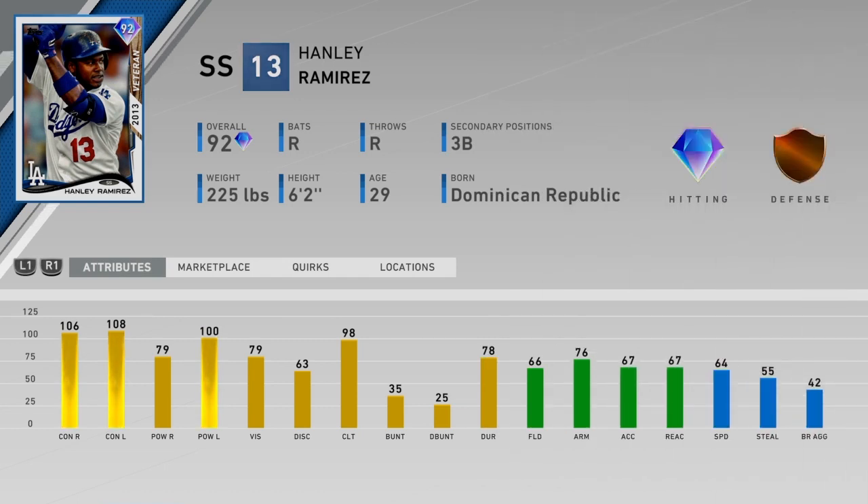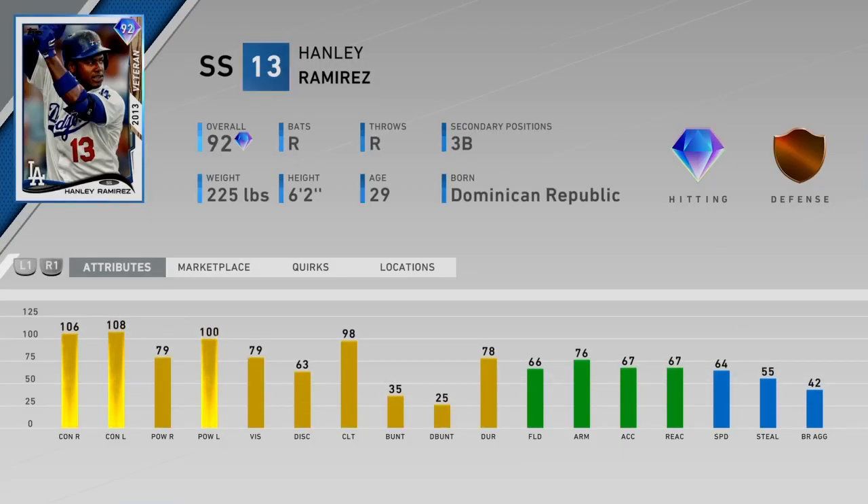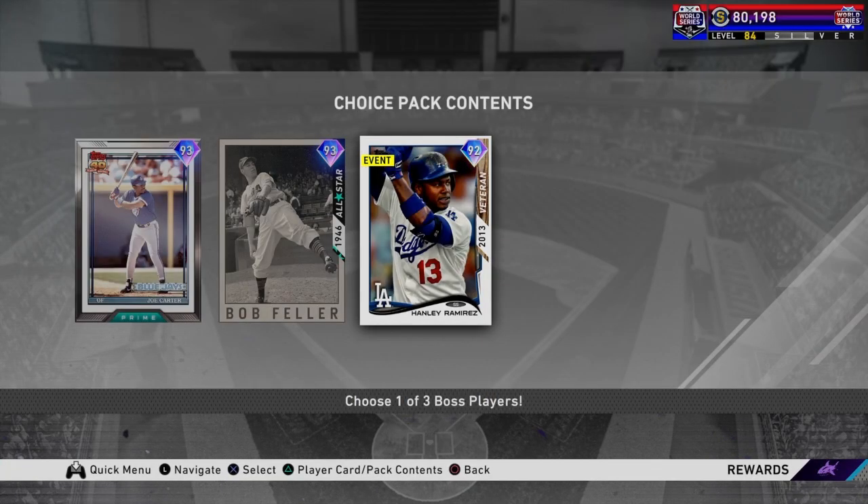And then finally we got Hanley Ramirez, a fan favorite. Really, really nice hitter — all around, like hundreds almost across the hitting categories right there. His bronze shield is what hurts him. He's not going to be a great defender. You're going to have to deal with that at third base or short or wherever you want to put him. But he's probably the better pick, especially if your infield is weak. Like if you could use all three of these guys, I'd still take Hanley — but that's only because of his hitting. His hitting is just super nice.